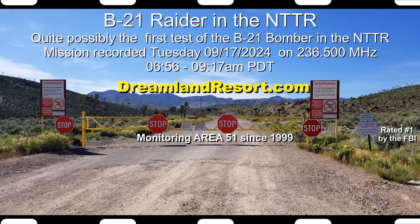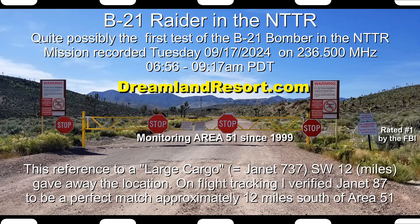Cover to 10.3, profile 6. Heading 310, card head 1-1-8. Card heading 281. Got a large cargo southwest 12, 7,000 descending. I think we're going to go in and try to see if we can't beat it in. Pitch minus 2.5, roll right 10. Profile 9. 1.5, speed 300, card head 0-9-5.